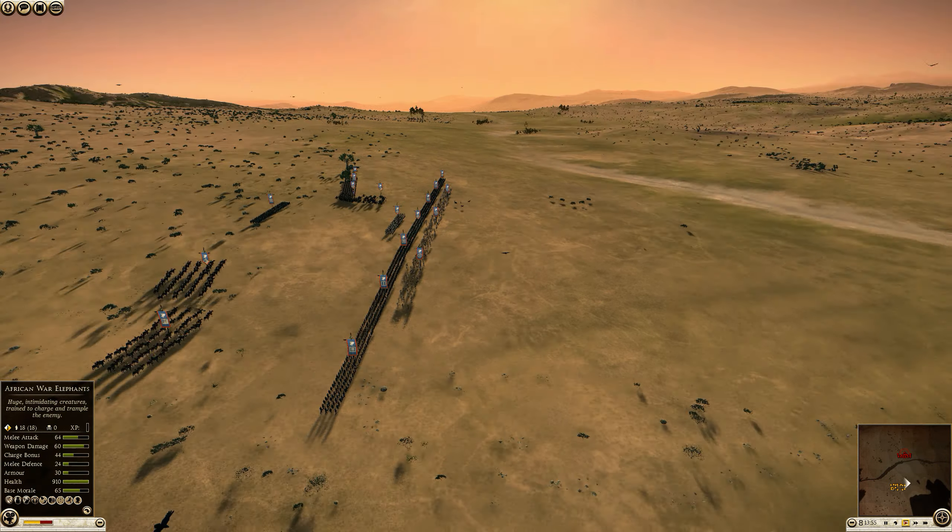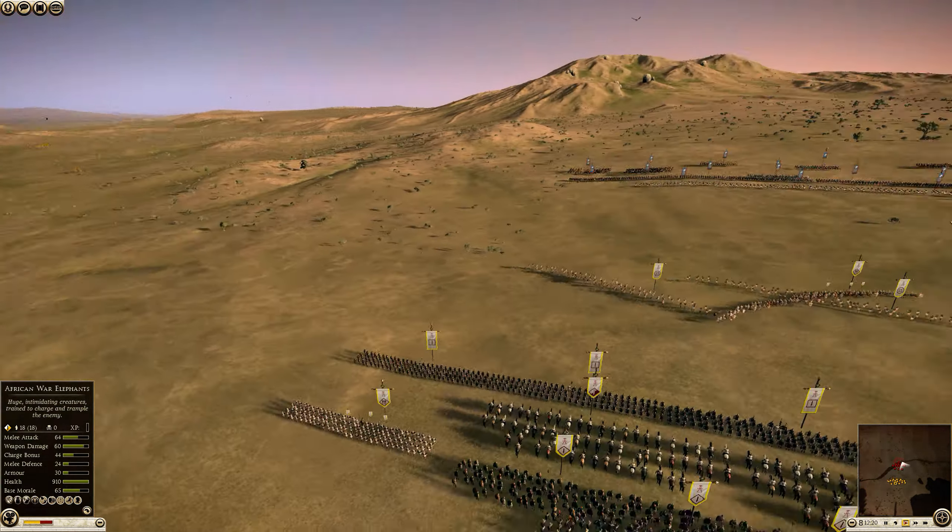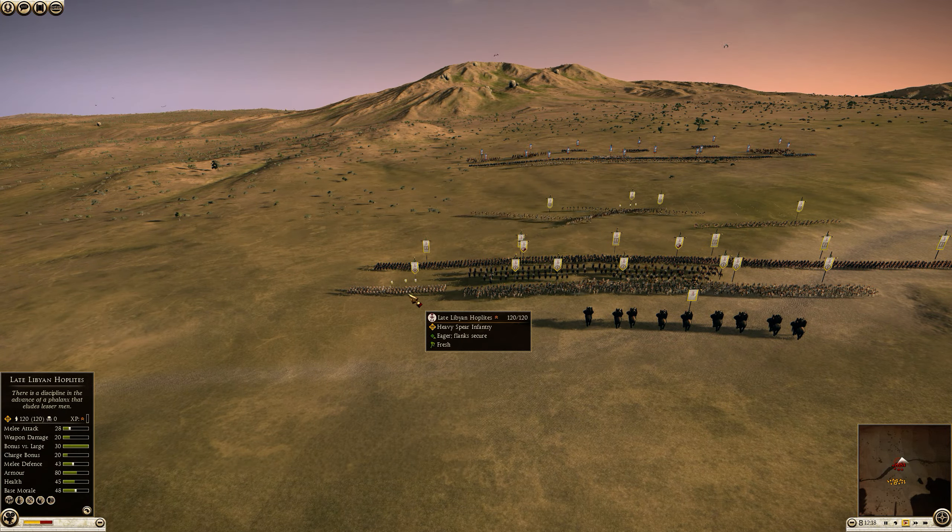Militia hoplites are decent units for their price, but the late Libyan hoplites are a bit more cost effective I find — just better value for the money. Skirmishing starts and I'm able to focus fire and take down the mercenary Cretan archers pretty quickly.